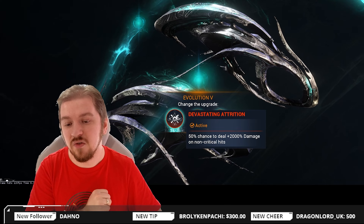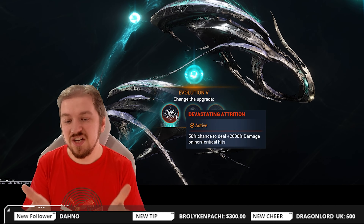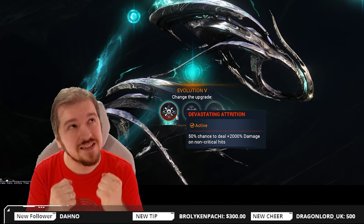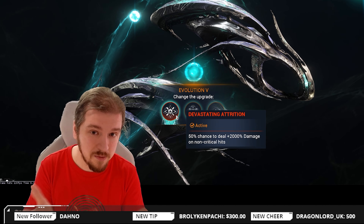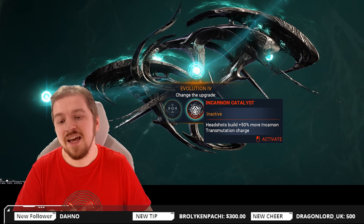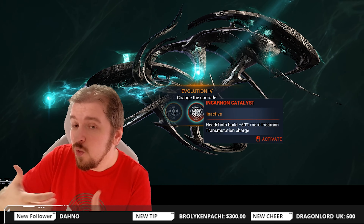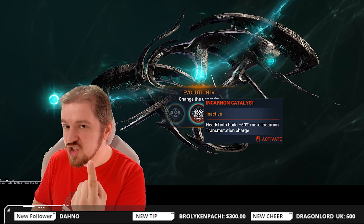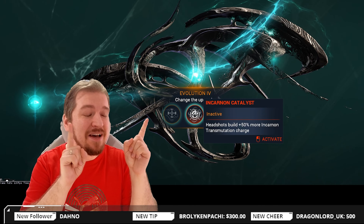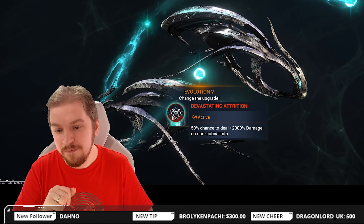Not shooting yourself in the foot — because at Evolution 5 you're gonna be getting yourself Devastating Attrition. 50% chance to deal 2,000% damage on non-critical hits. So I'm looking for that minus critical chance Riven, which everybody seems to charge an arm and a leg for even though this is a Dispo 1 weapon and I don't really recommend Rivens. The final option is Incarnate Catalyst — headshots build 50% more Incarnate Transmutation Gauge. With this talent, a single shot with all multi-shots stacked can get you like 90% charge. Absolutely insane, but we don't really play into incarnate form, so we're gonna stick to Wrecking Wrath.